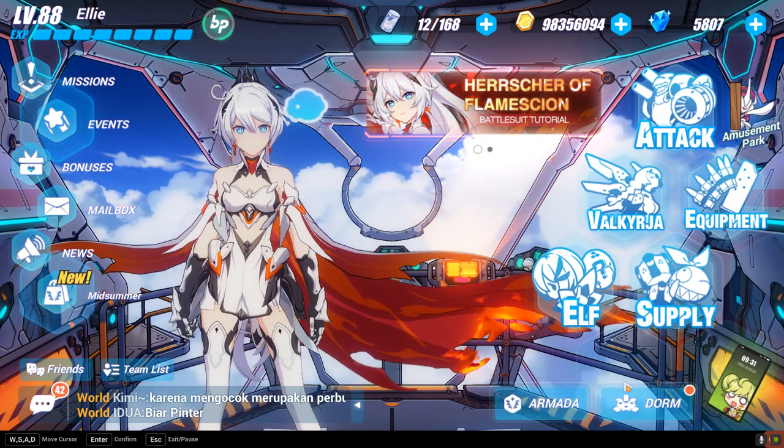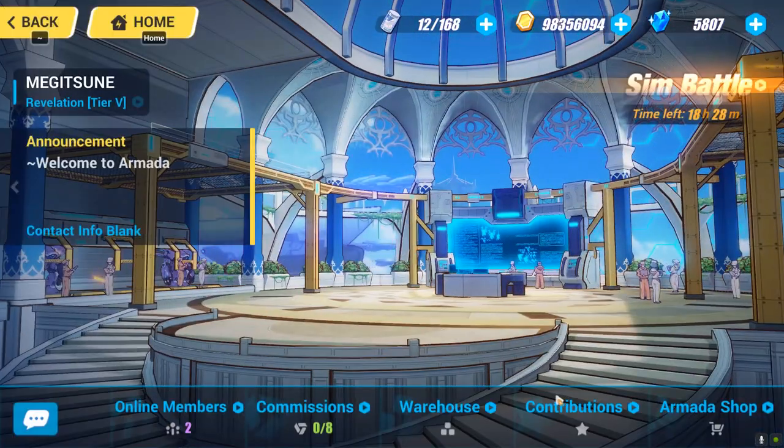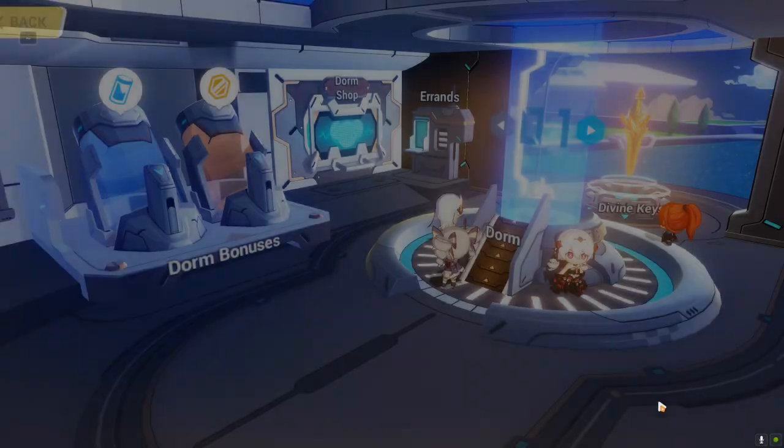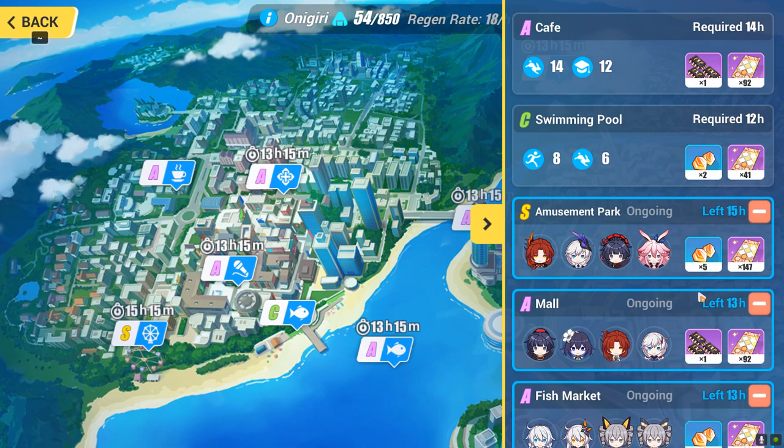This is a part I forgot to mention earlier. When you go to the Armada and then to the Contribution section, you get 25 crystals every week. And when you go to the Dorm section and the Elysian area, if you're lucky enough, you'll get a crystal Elysian task.